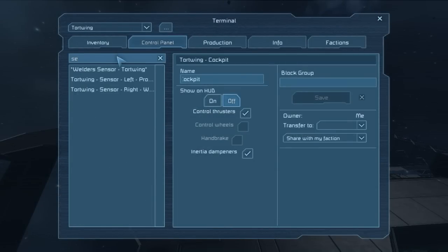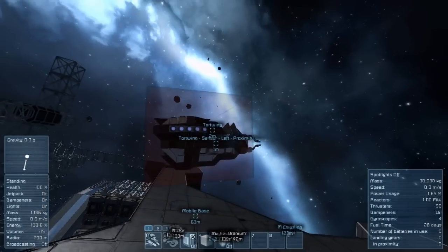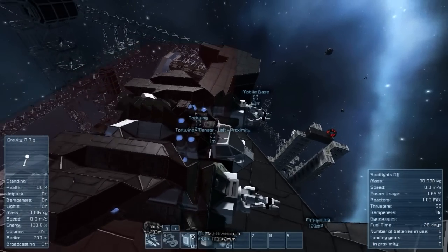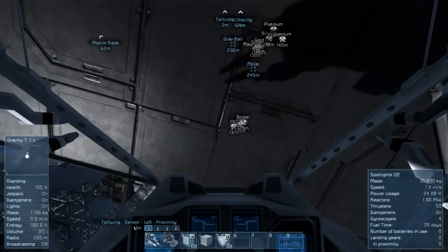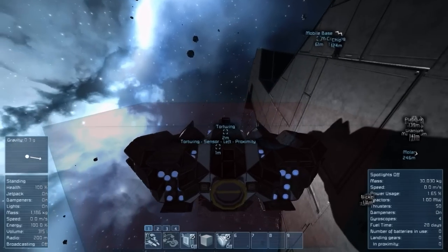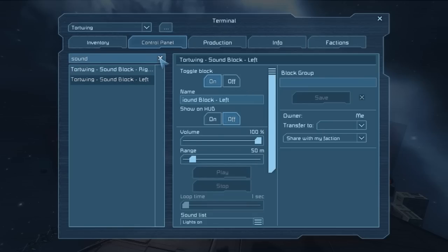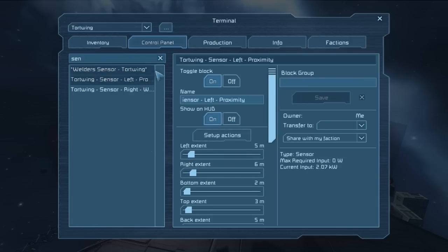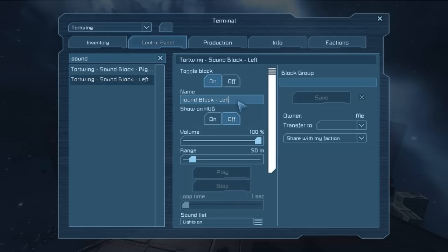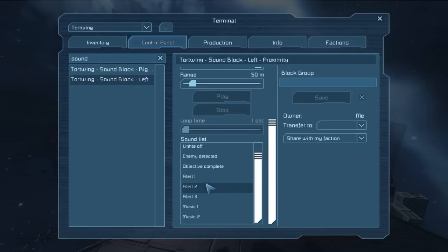We have another sensor - I already kind of set it up. It's roughly the size of the ship, and I think I called it 'proximity.' I didn't put it at the front because I don't want it to go off when we're just looking at stuff facing something. But if we're up close to something, I do want it to go off. Using one of our sound blocks - I haven't messed with these yet - we'll set up a proximity alert.